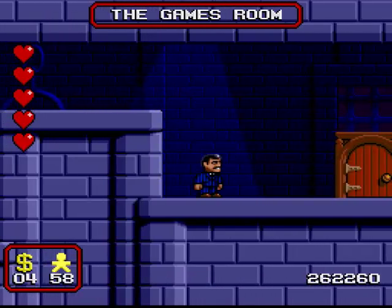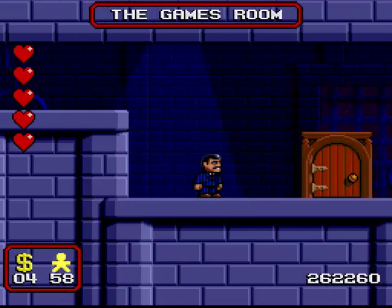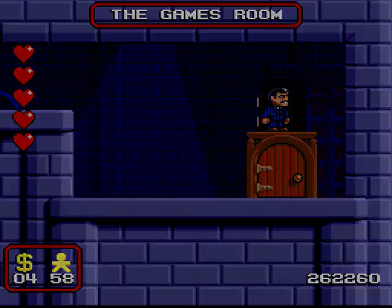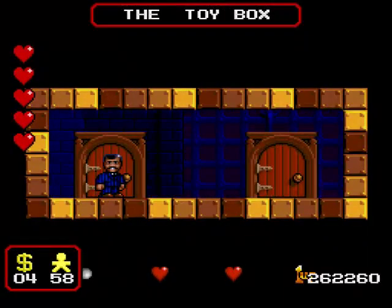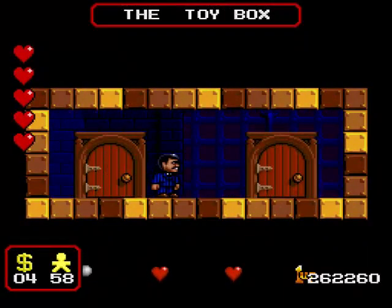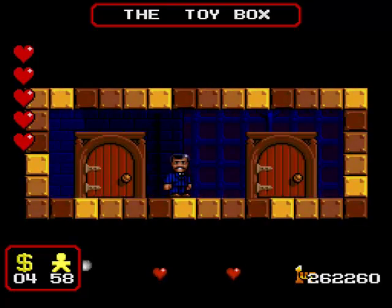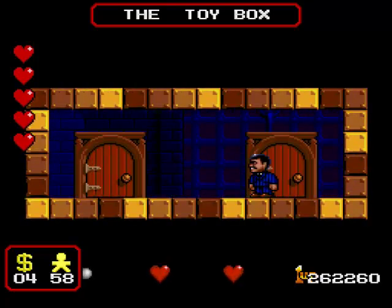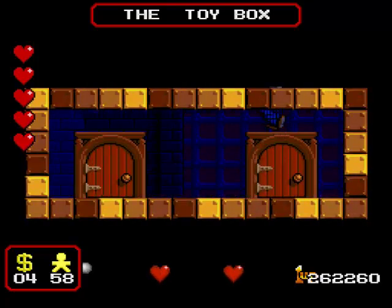And now we come to a recurring secret room gimmick. Anytime you see a wooden door such as this one in the games room, you want to jump on top of the frame and see if you can press up to open a secret door and go to a secret area, because 9 times out of 10 you can do. In this secret area, the toy box, it seems we can't reach the items that are below us here.